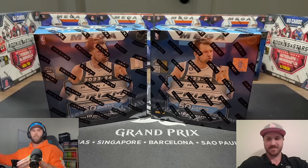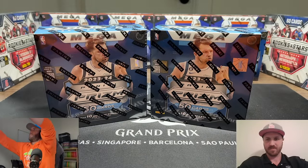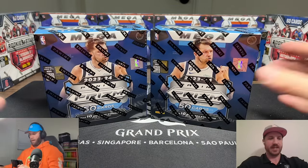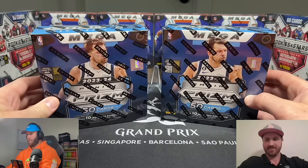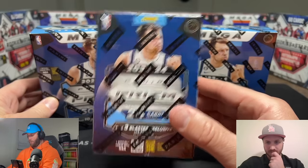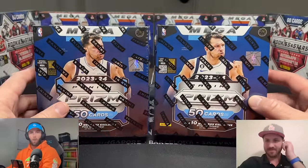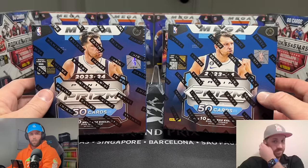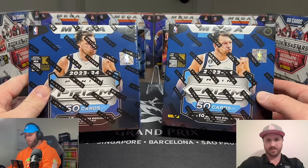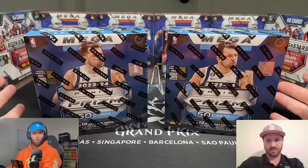Fun rip today. Let me adjust this light just a little bit here for you Sage. I'm liking what I'm seeing — Prism. That's my favorite. Back in the Prism and as you can see the difference here Sage, this is a blaster. We've been opening a lot of these. These are the megas — these came in from Walmart actually pretty quickly, they sold out very fast, and we were lucky enough to get a couple of them.